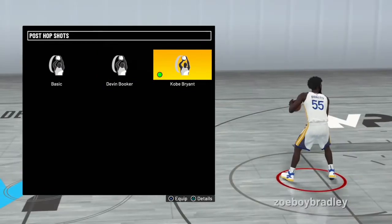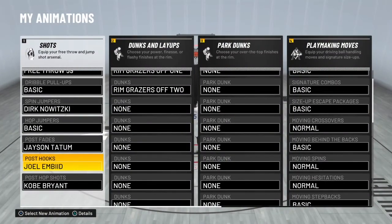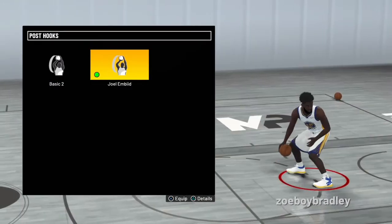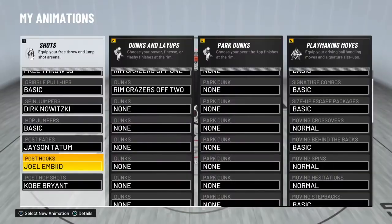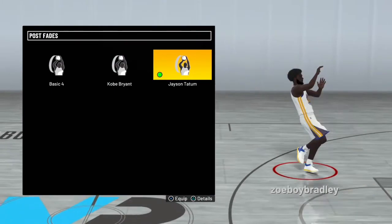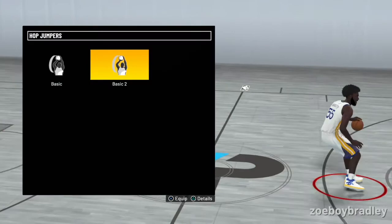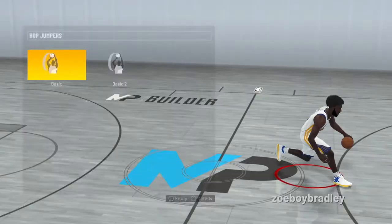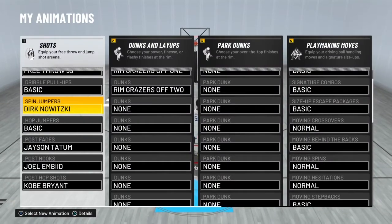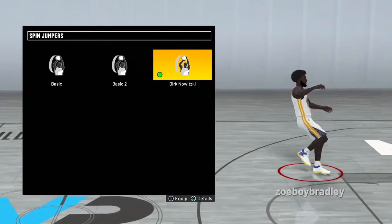Now let me show you the animation you get when you have that. That's for the post hop shot. And for post hook, you need Joel Embiid — that's the best post hook right there. And post fade — that's it. And then basic hop jumper, this is what I use. And then span jumper, Dirk.